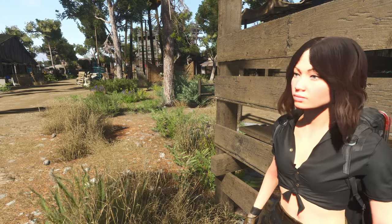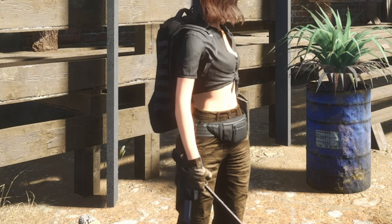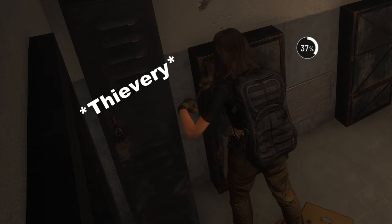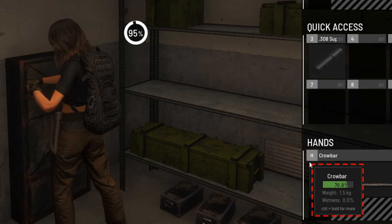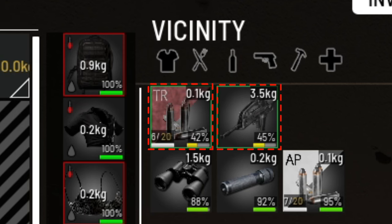Get yourself some tools and either lockpick your way in or just open doors forcefully. The easiest way to open chests or lockers is by using a crowbar. This might take a while depending on your strength and stealth skill, but should do the trick. Be aware of the crowbar breaking due to usage and the items you will get being slightly damaged as well.